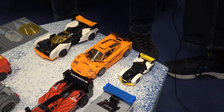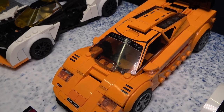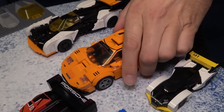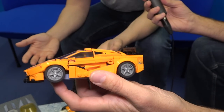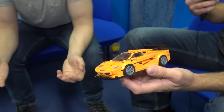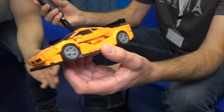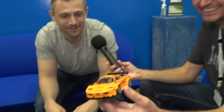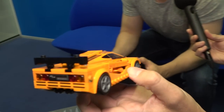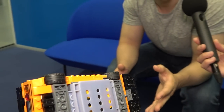McLaren F1 — what's special about it? So many things. If you follow the trend of what we've done the last few years, we've been adding icons starting in 2019 with the Ferrari F40. Then we've got things like the Lamborghini Countach, the Chevrolet Corvette. We're always trying to add at least one icon every year. And this year, to follow what we did last year with the Countach, we're doing the McLaren F1.